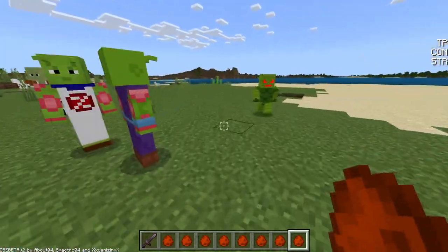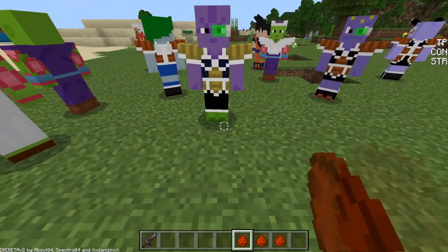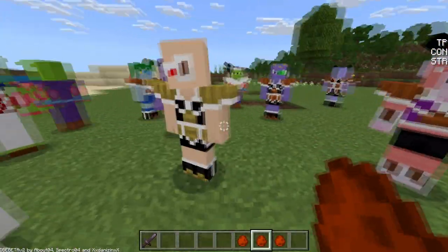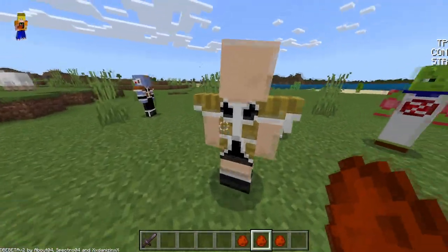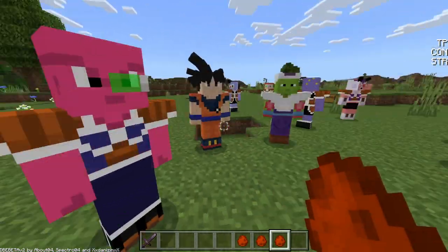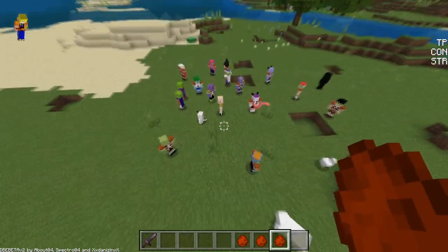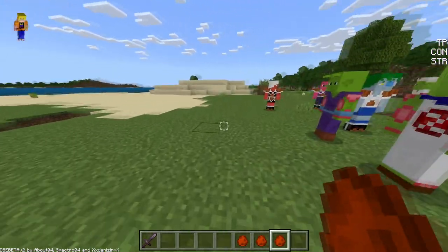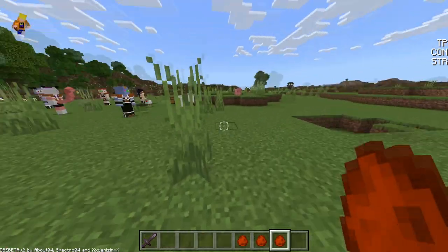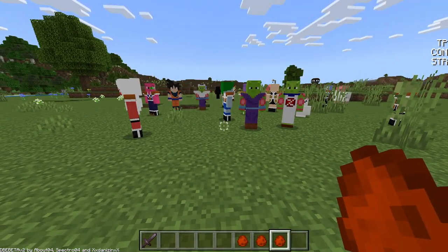Let's check out the rest of the Dragon Ball Z characters. Next up we have Cui — I don't know how to pronounce that, but there he is. We have Nappa — see, this is the guy I remember, I must have mistaken him for another character earlier. And Dodoria — boom! There you go, this is a bunch of the villains from Dragon Ball Z — which isn't the original actually, because there was Dragon Ball before it. If you'd like to see this mod and want to see more like it, I could try and find a Dragon Ball Super one — I reckon they'll have some way cooler characters.